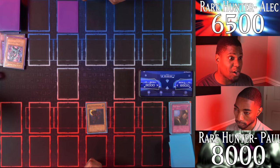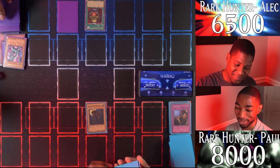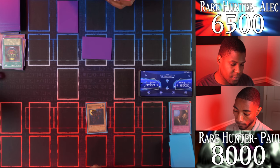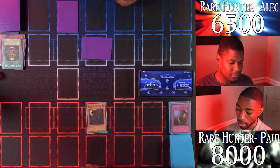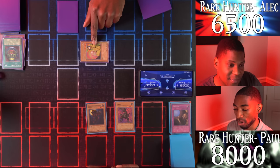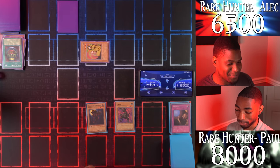I activate Pot of Greed — draw two cards from my deck. I'll set a card face down and end my turn. I draw and Normal Summon Uribe again, attack his set monster. You hit Spirit of the Harp — 500 damage! I'm on the board. You really didn't have to use Trample after all.